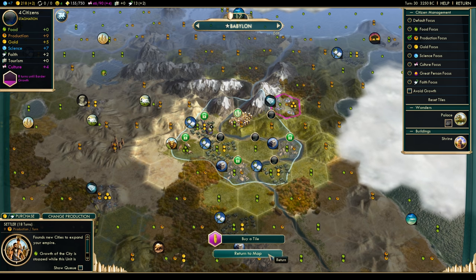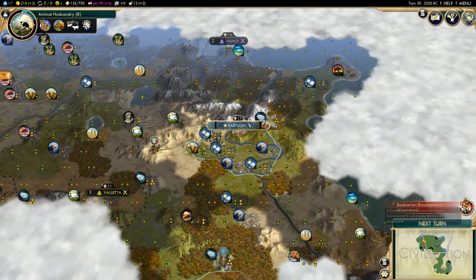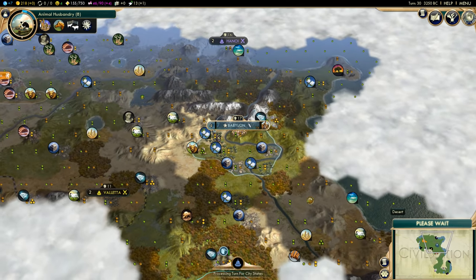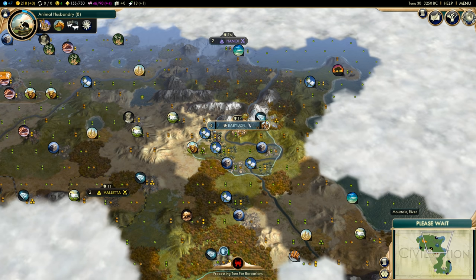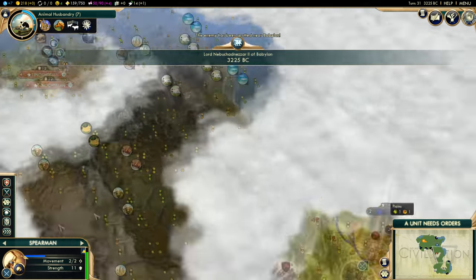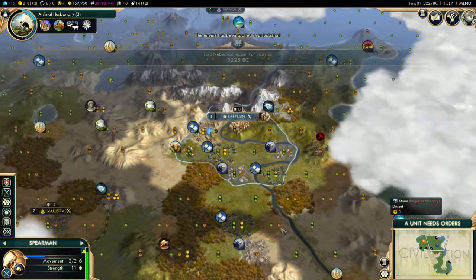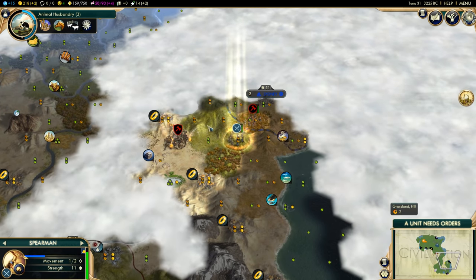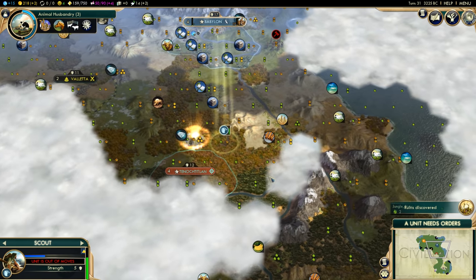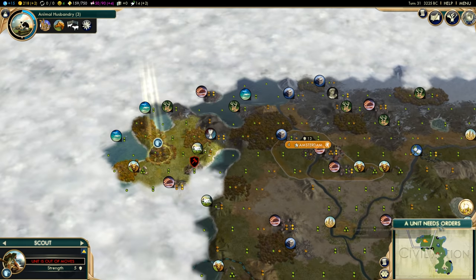Secondly, there are the Walls of Babylon, which form a similar role to the Bowman, but I think do it a lot better. These Walls defend your city far better than normal Walls would — the difference is extremely substantial, and it makes Babylon much harder to invade, especially in the early game. Because these Walls help you defend so much, a one-time investment could save you lots of production, where you may instead be making units if you did not have access to the Walls. Also, if you capture a city and it has Walls, they will turn into Walls of Babylon, which will help you defend the city from being reclaimed.